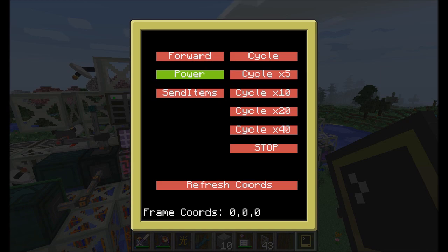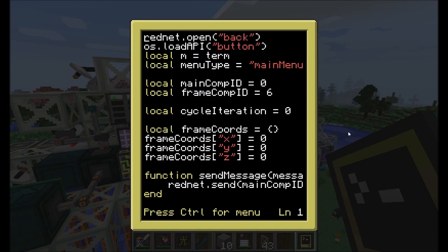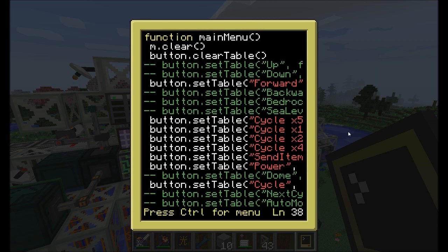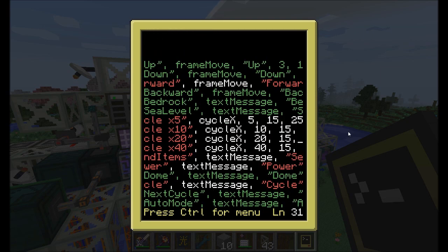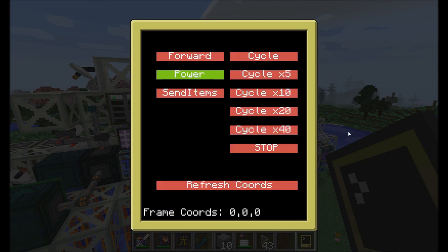It just seemed like the right numbers to go with, but it's very easy to change inside the code. All you have to do is go right down here where we define the buttons — cycle times 5, cycle times 10, cycle times 20, and cycle times 40. You just change that and this line with 5, 10, 20, and 40, and that changes the number of times it cycles.